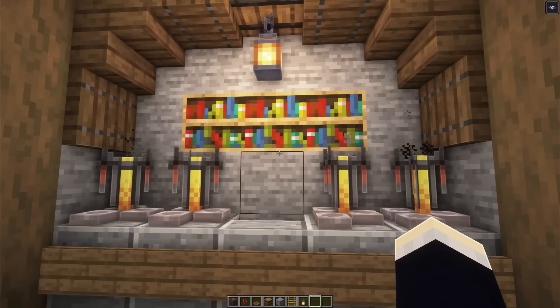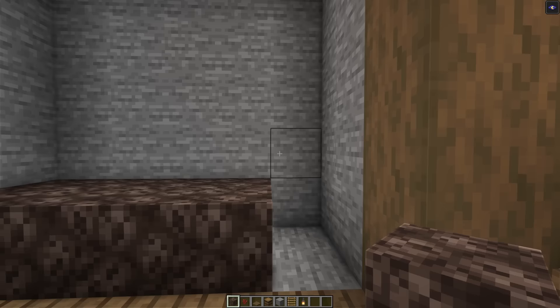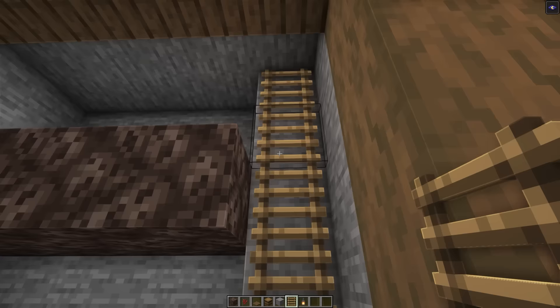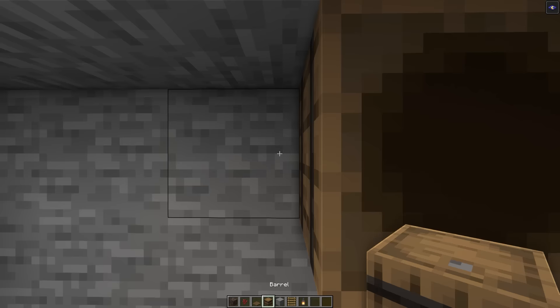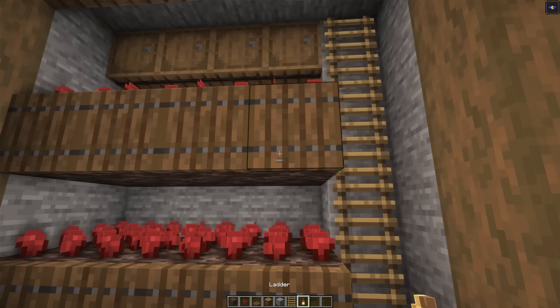Moving on to our nether wart farm — excavate two blocks deep. Along the very bottom, add soul sand all the way across, except for the last block. One block spaced above this, add another rectangle of soul sand. Chuck nether warts on top of all of these. On the right side, add a row of stone back. On top of those, place ladders so you can climb up and plant the additional nether warts along the top. To the left of the ladders, add a row of barrels all the way across. Jump back down and place spruce trapdoors in front of all the soul sand blocks. Chuck a lantern on right here — that's it for the nether wart section.